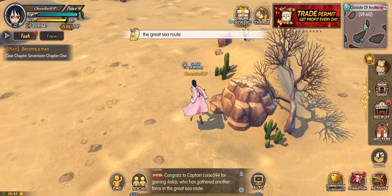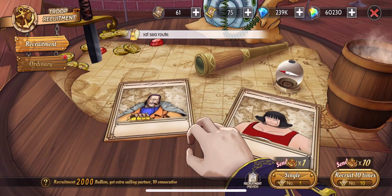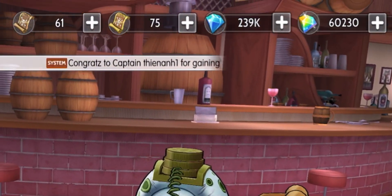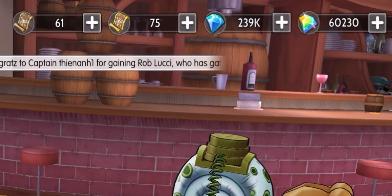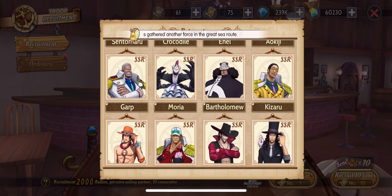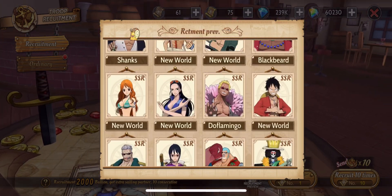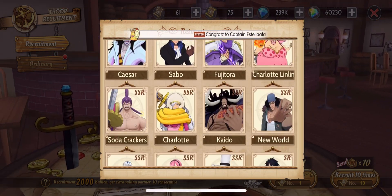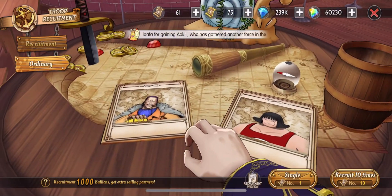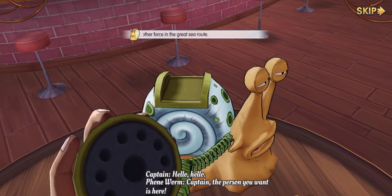Now let's try to summon and hopefully recruit some nice SSR characters. Let's go to the recruitment section. As you can see we have a total of 61 ordinary tickets, 75 super tickets, and 60,000 diamonds. Before we start, I just want to show you the SSR heroes — any SSR is fine with me, but I wish I will get marine characters because I really am a big fan of marines in One Piece. Let's start by using ordinary summon tickets — wish me luck guys!